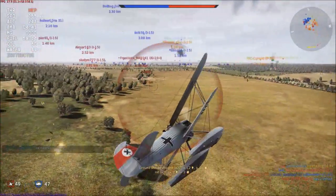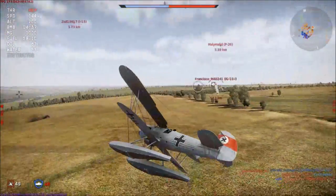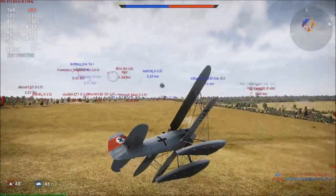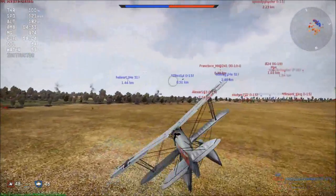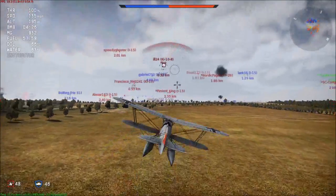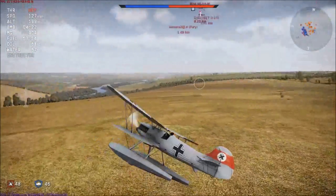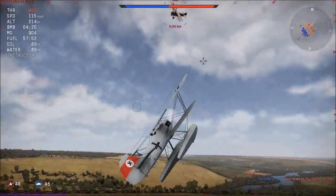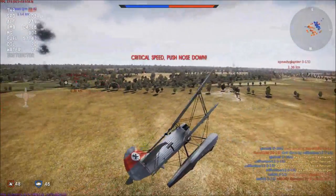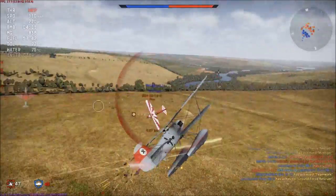Very few of these were made, not really used in combat, and they're not that great at dogfighting — worse than most biplanes. The reason seems quite obvious: the huge floats are dragging around. The wheels on a normal plane are light and close to the fuselage, but these floats are all metal, which probably makes them weigh a lot, and they stick out quite a bit creating a lot of drag.